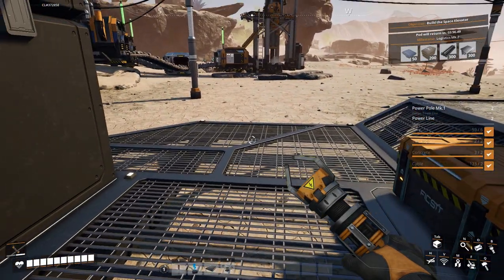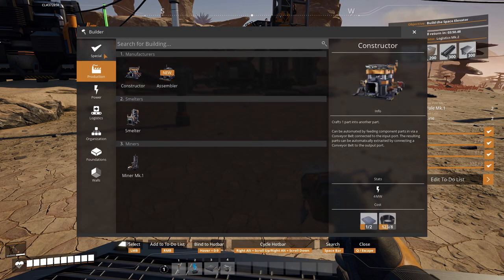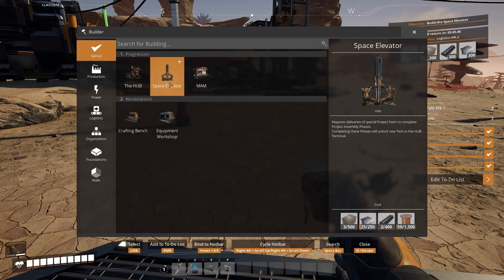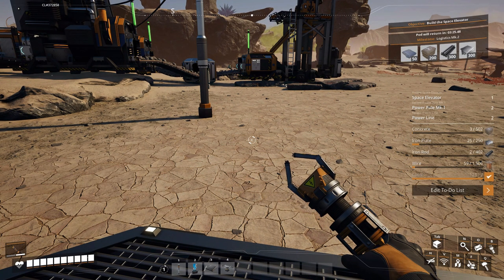The other thing I need to do is add the space elevator to our to-do list. If we go to special, we've got a space elevator. That takes 1,500 copper wire, 250 plates, and a lot of concrete. So let's go ahead and add that in so our blueprints reflect what we need for our to-do list.